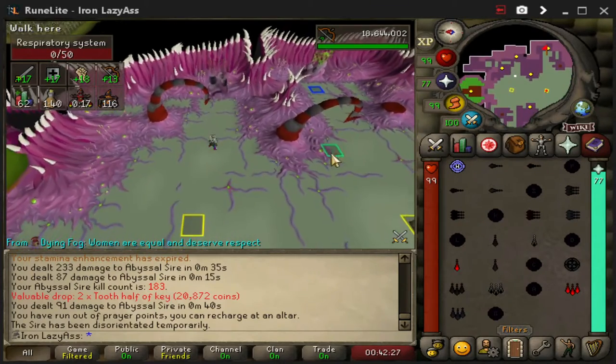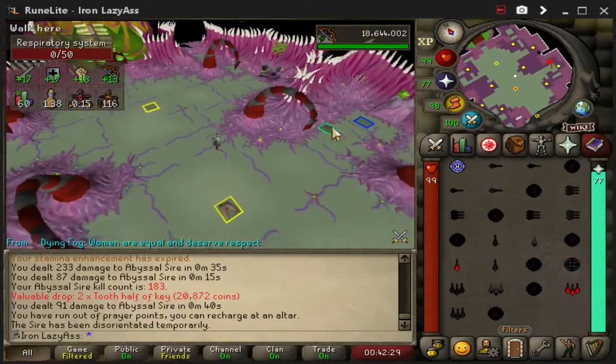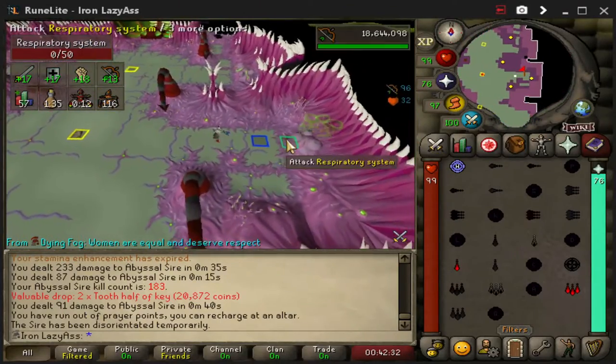Then you run over and kill two Respiratory Systems. If you hit really well, you can get three, but it doesn't really make a difference.